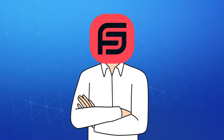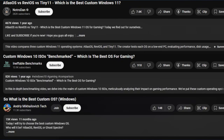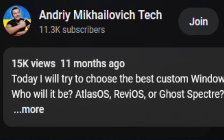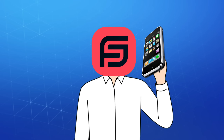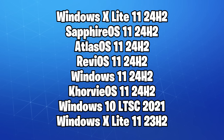Long story short, about 2 weeks ago someone asked me what's the best custom OS, and since all the other videos out there are either one-year-old or feel incomplete as they're not a full comparison between all Windows versions, I called up my boss and booked 10 days off work to get this done myself. In today's video, we'll test all custom OS's that run on Windows 11 24H2 and are considered safe, and as a bonus, I added Windows 10 LTSC and Windows 11 23H2 to serve as a comparison.